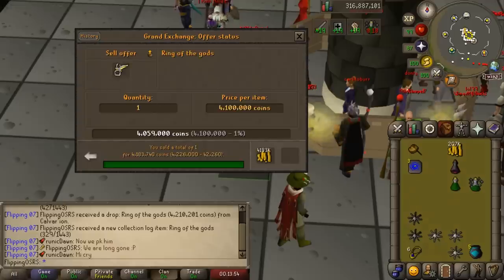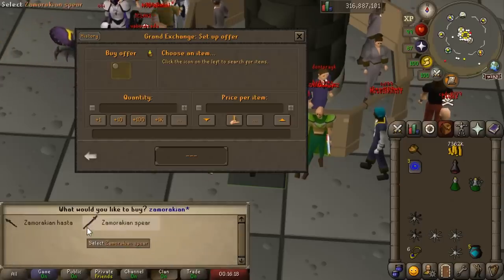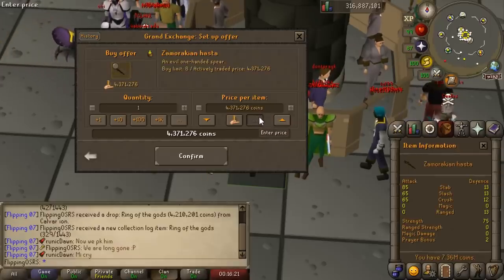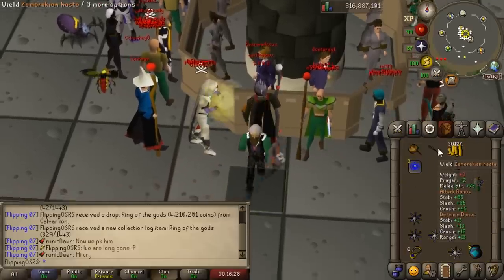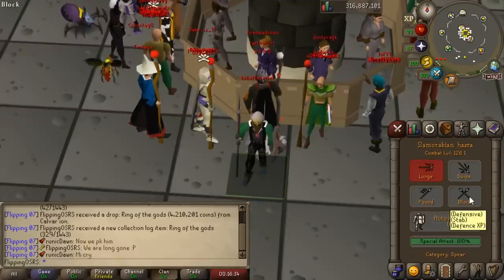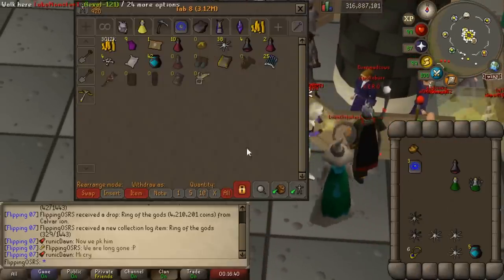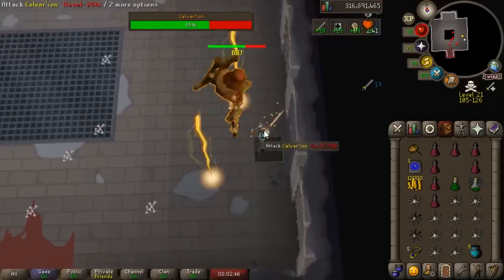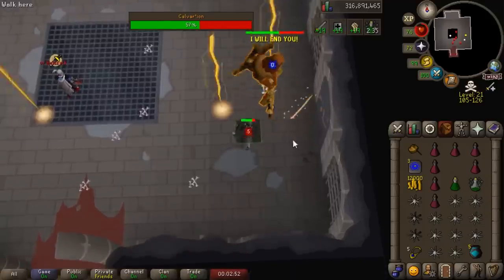We sold the Ring of the Gods for 4.1 mil, bringing our cash stack up to 7 mil — plus we have the dragonfire shield we could sell back. We're going to upgrade to the Zamoraki and Hasta. Surprisingly, this is actually marginally better than the Serachna's Cudgel assuming you set it to crush, which you definitely should. It's not strictly a required upgrade — for how much more expensive it is, it's only marginally better. But because we're still about 500k short of the Vigora's, we're going to grind a little bit more.